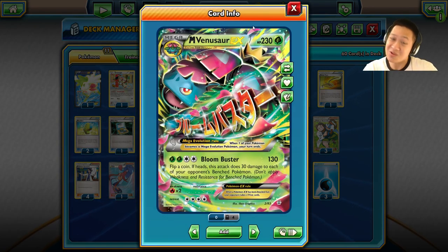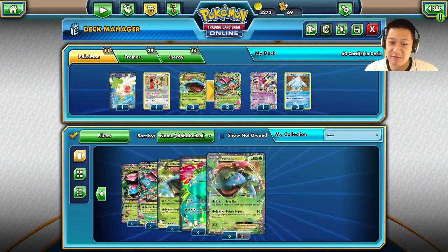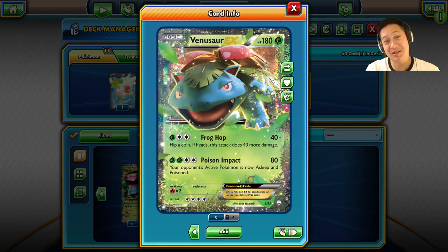First off, there are two Venusaur and Mega Venusaur — let's compare them. I'm going to pull up the other Venusaur, the new Venusaur from Generations. Why didn't I use this one? Well, its first attack sounds terrible — its first attack is terrible.